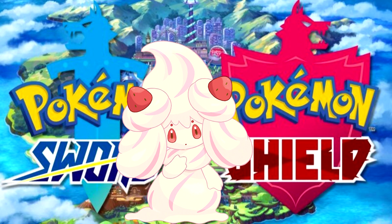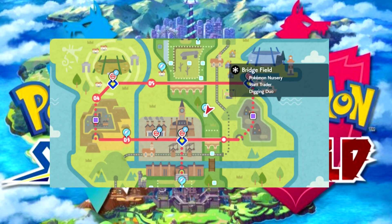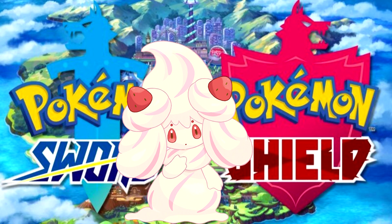Of course you need Milcery first. If you haven't caught Milcery yet, you can catch him at Route 4, as well as Bridgefield and Giant's Mirror. He'll be at a higher level at those two locations, but you can only catch him there when there's fog out. At Route 4, he won't be in the overworld — you'll have to stumble upon one of those exclamation marks.